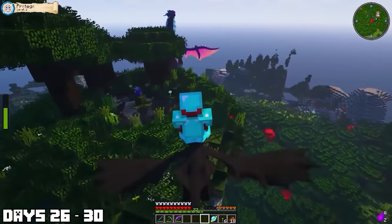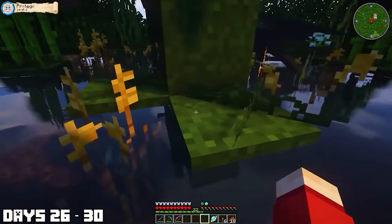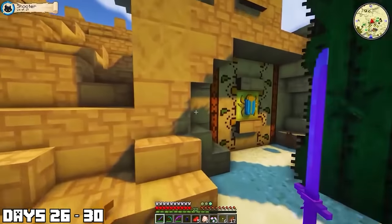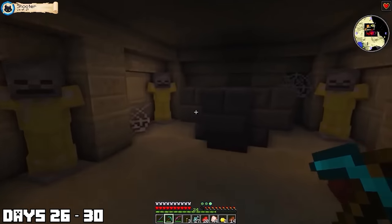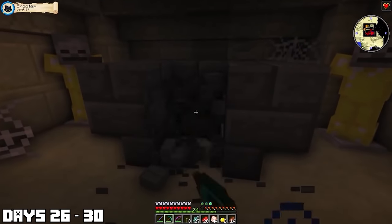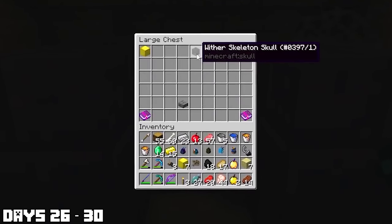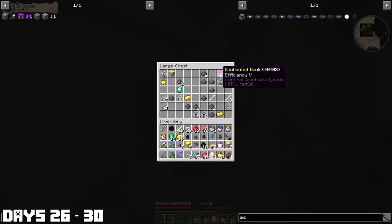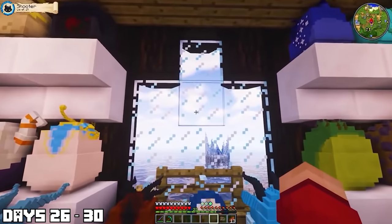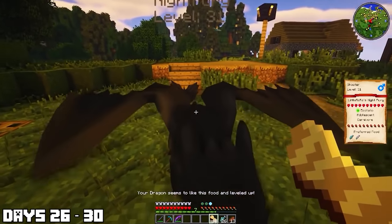I found an Elemental egg and then a Nightbringer Dragon. I found another one of those temples — I love these things because they have so much stuff. I got more bones, another Wither Skeleton Skull, more enchantment books, blocks of gold, more diamonds, and other goodies. Things were getting so much easier now that I had a dragon I could fly to get around super fast. I finished these few days by leveling up my Night Fury once more.